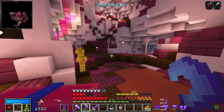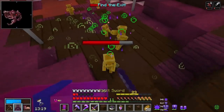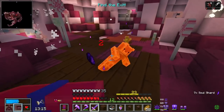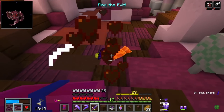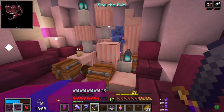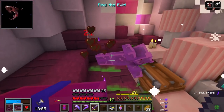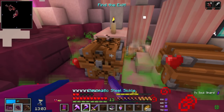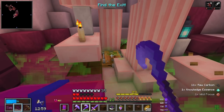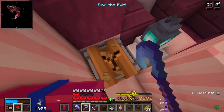I absolutely love the look of this vault — it is just gorgeous. It's like a candy land theme or something. Yeah, this candy land looking theme is very cool looking. I like it. I mean, it's not my favorite — the Easter pastels is still definitely my favorite just because of the coloring — but this one isn't bad at all.